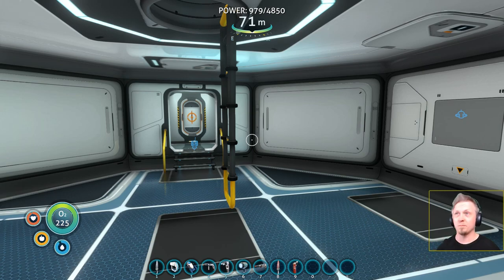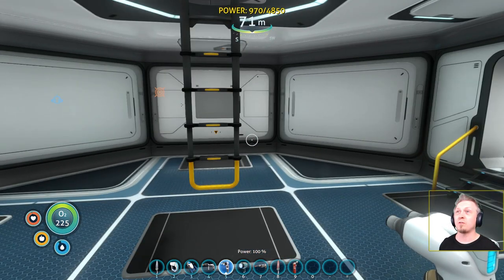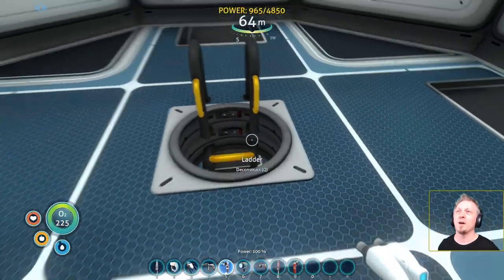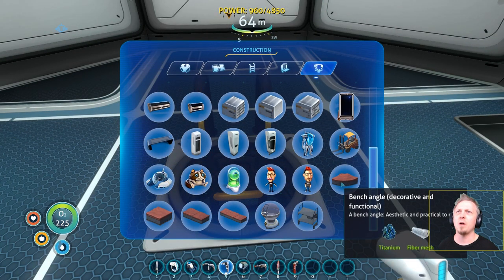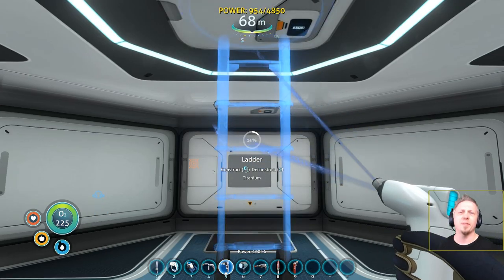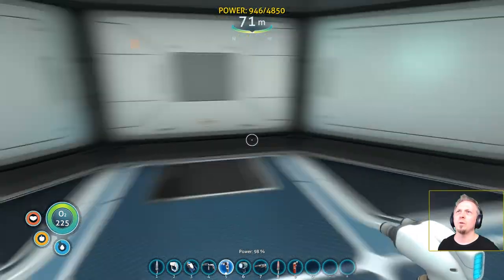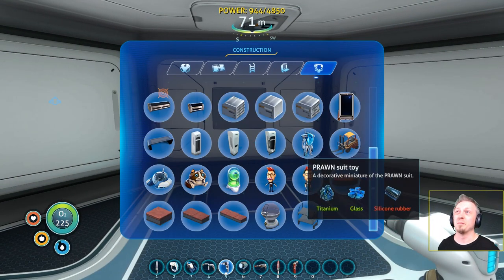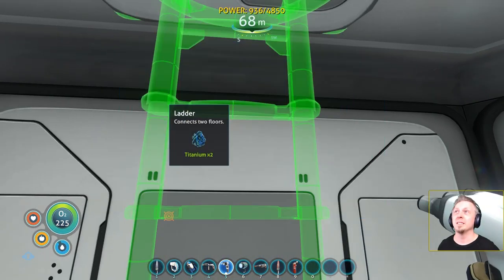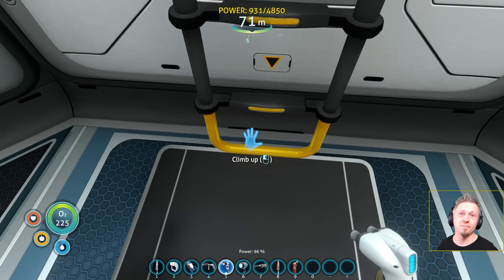We're going to do some stuff like that today and see how it turns out, as well as try to put to use some other decorations. One thing I'm realizing I'll have to change is the placement of the ladder, because I'd like to have a central couch — a little lounge setup — in one room. So we'll move the ladder to this side, that way the center of the room is open and available for the circular couch setup.